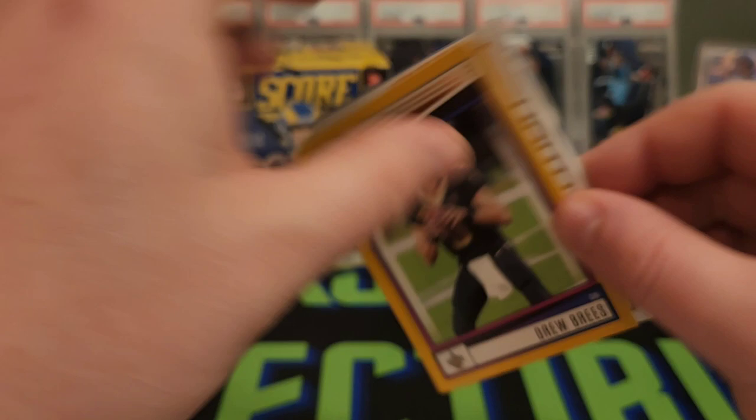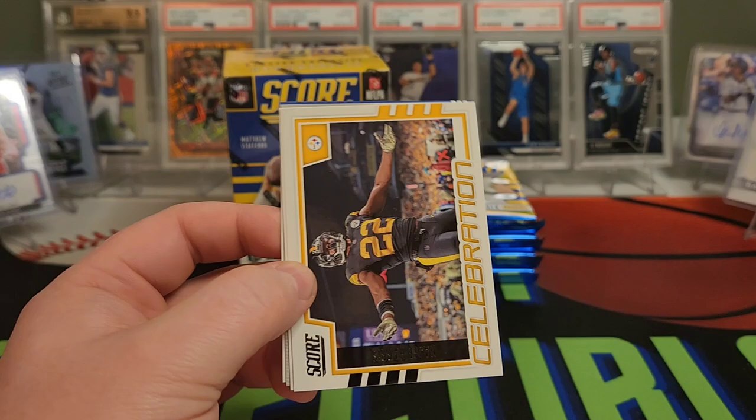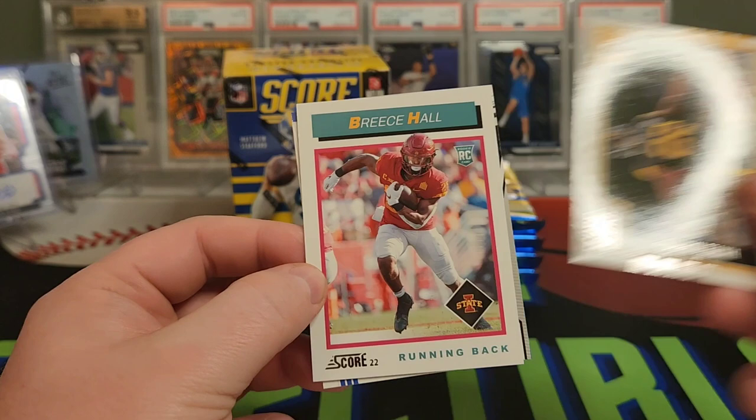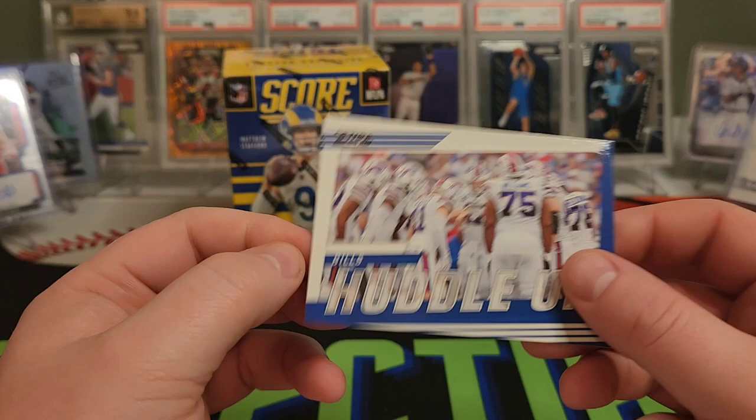We have a Drew Brees — that is the gold parallel, not numbered. I believe these are exclusive to retail as well. Pretty cool color match with the Saints. And we have a Celebration — Najee Harris, another insert line. Brees Hall throwback — pretty cool. And we have a Pro-Tential David Bell. And a Bills Huddle Up team card. Bills pulled it out against the Chiefs yesterday.